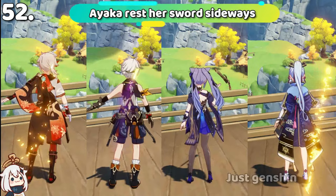Only Ayaka holds her sword sideways. Also, the Childe and Ayaka have dead eyes — they don't shine.